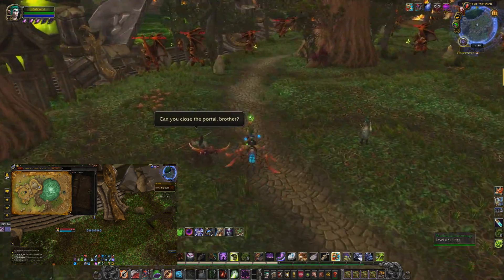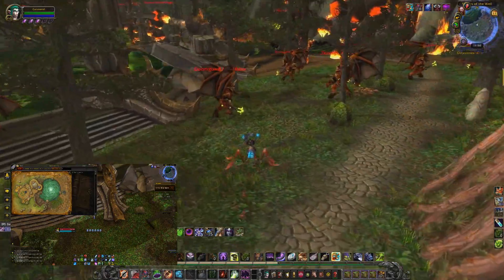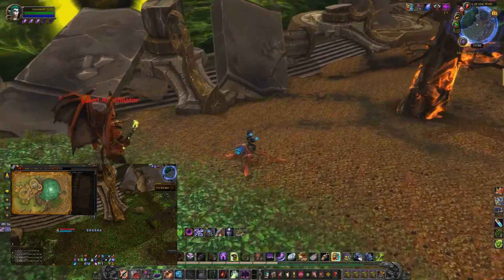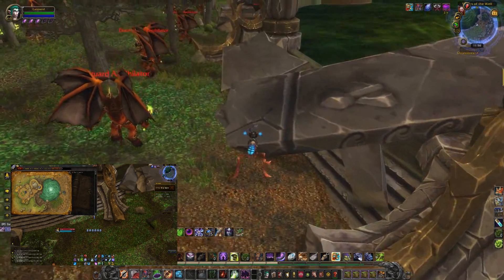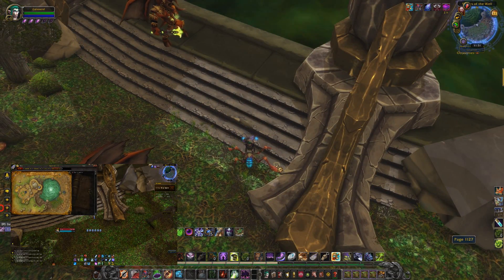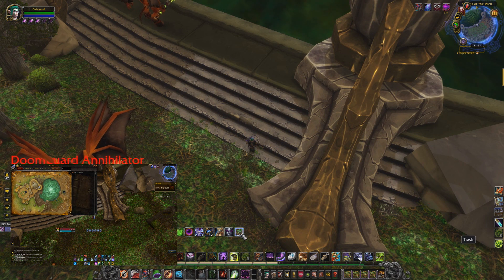Next, head to the Well of Eternity, which is in the Caverns of Time. Do the whole scenario up to the last boss and the page will be right next to the well - it's a little hard to find, but just check the sides and you'll find it. All these locations can be reached with portals, like the Caverns of Time and Siege of Orgrimmar.